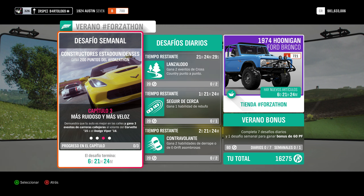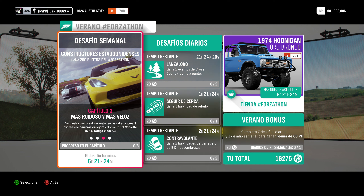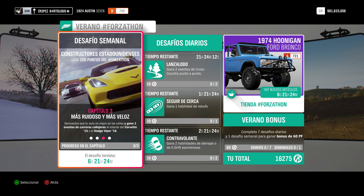El capítulo 3 se llama Más ruidoso y más veloz. En el anterior podéis usar cualquier dificultad. El capítulo 3, más ruidoso y más veloz, gana 3 eventos de carreras callejeras, entre uno de esos dos coches. Igual, podéis poner cualquier dificultad, igual que carrera callejera.